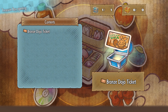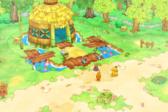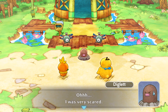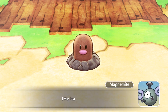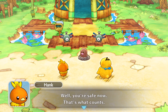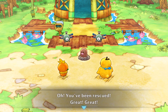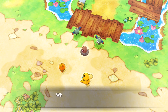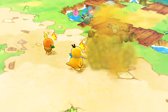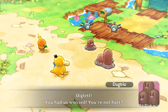Bronze Dojo Ticket - I'll take that. I might consider using that on myself, probably wouldn't be a terrible idea to get myself another couple of levels. Pretty sure this was the game that does, in fact, confirm that Diglett do have feet. That's all we know - they have feet, we never see them. And yes, we know who you are, Dugtrio. You don't have to introduce yourself every single time.